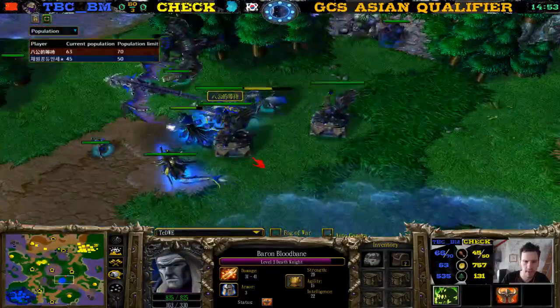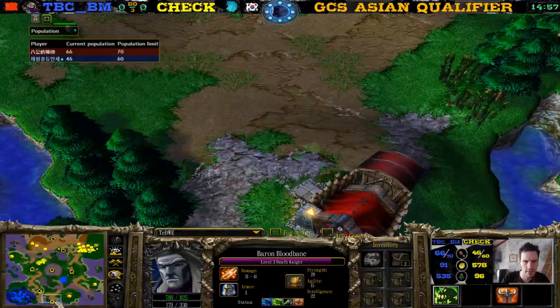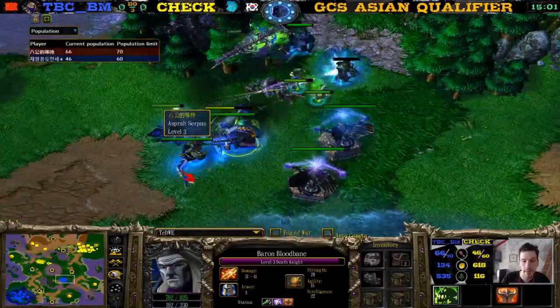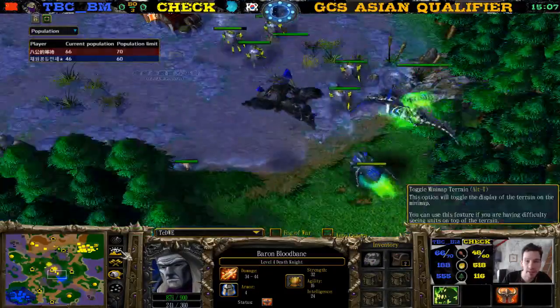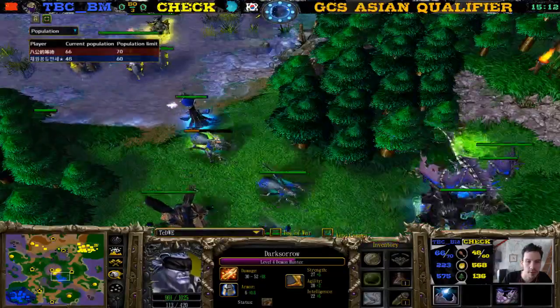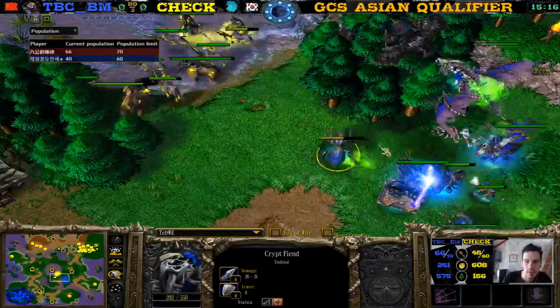Wait, didn't he already have it? I think he already had it from a long time ago. No wait — he had a Mana Stone before. Yeah, he did just get the Sobi Mask to replace the Mana Stone, because he used the Mana Stone earlier. This Fiend is at almost no hit points.